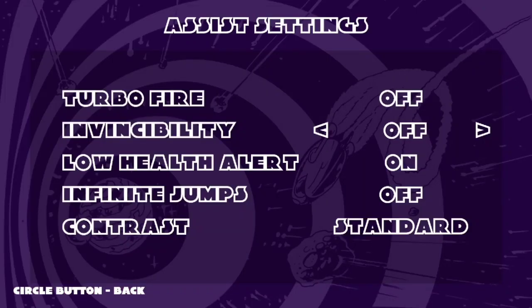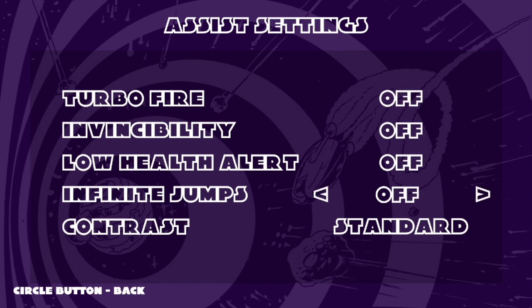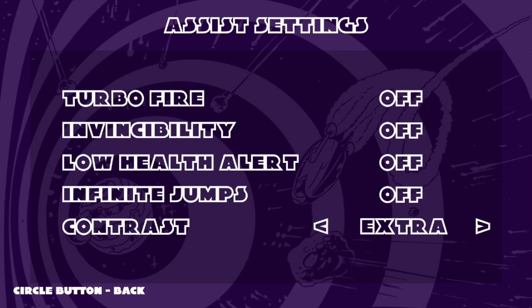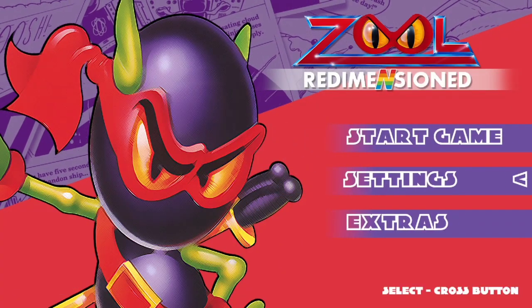Assist Options — you've got Turbo Fire. You can have Invisibility. You can do Low Health Alert. You can do Infinite Jumps. You can do Contrast as well. I prefer doing Standard, because I prefer being able to unlock trophies, so I'm going to leave all the Assist Options off.